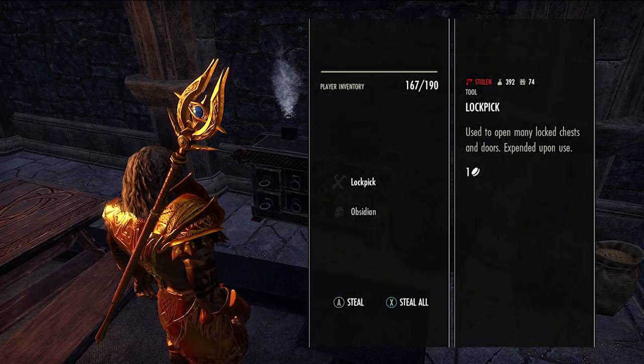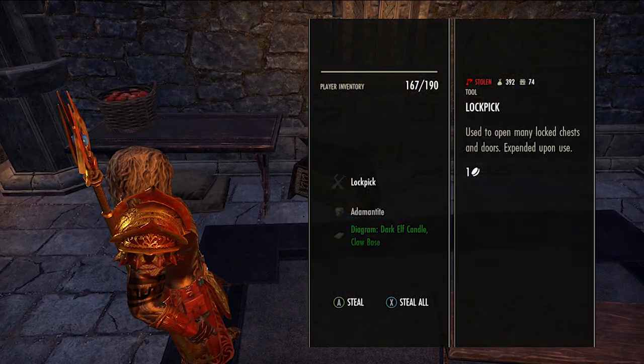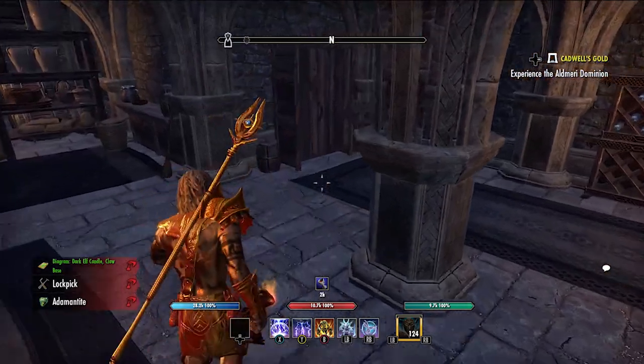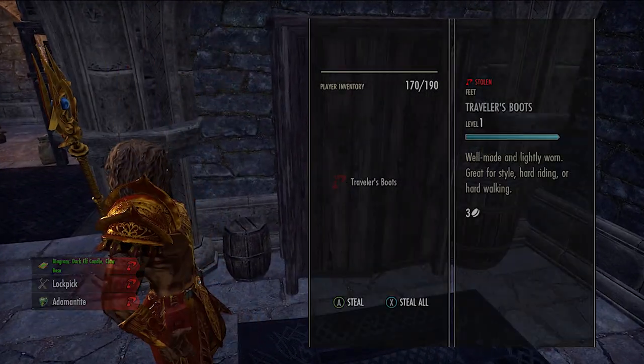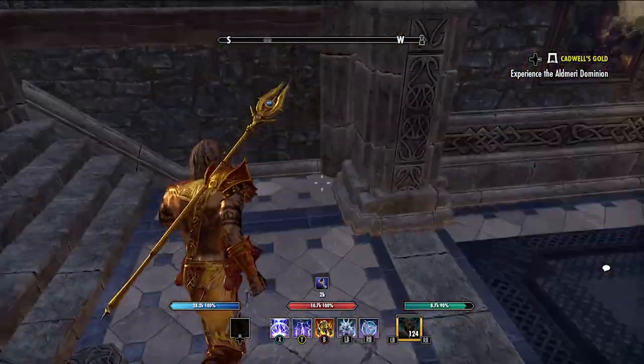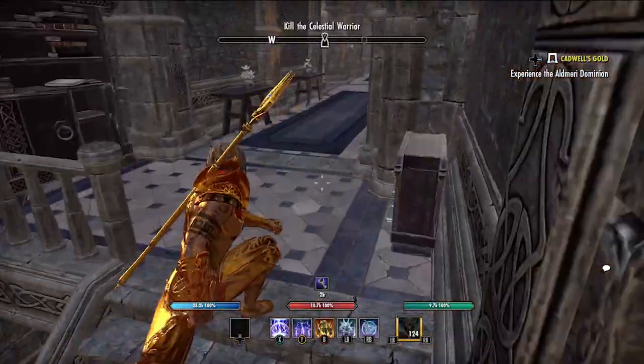I think this is the best place you can be thieving for these furnishing plans. I went outside and tried the major skill and fighter skill areas, but there's generally not a lot to steal from there, and people will catch you and you have to break into houses. This location is really easy because there's no one really looking at you in most of the spots.